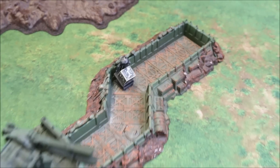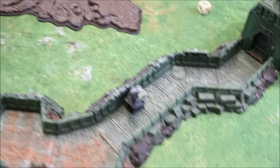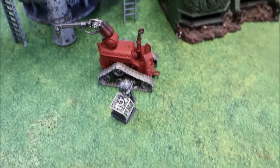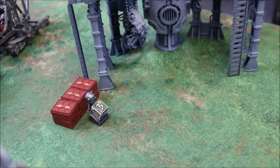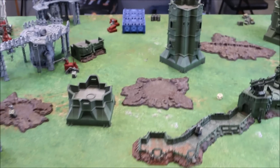The Black Templars will be on this side of the table, and the Necrons will be on the left-hand side. We have two objectives in the trenches, one here in the crater, another beside the tractor unit, and then two in the supply section down here. Necrons on the left, Black Templars on the right. We'll be right back with the armies.